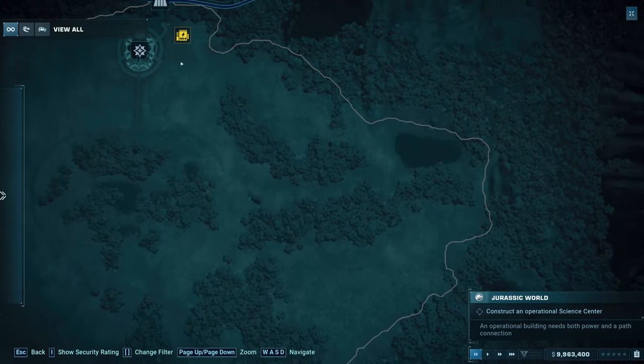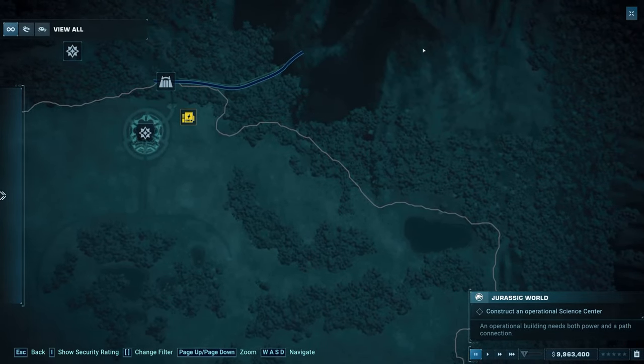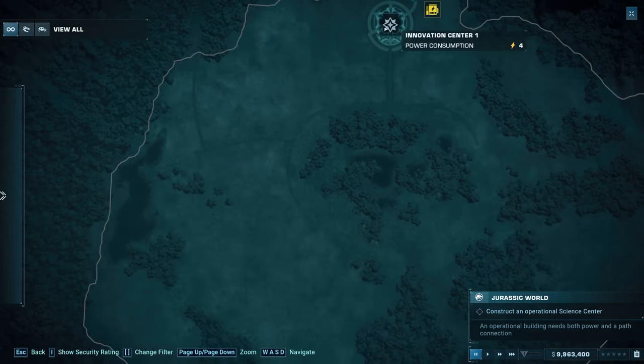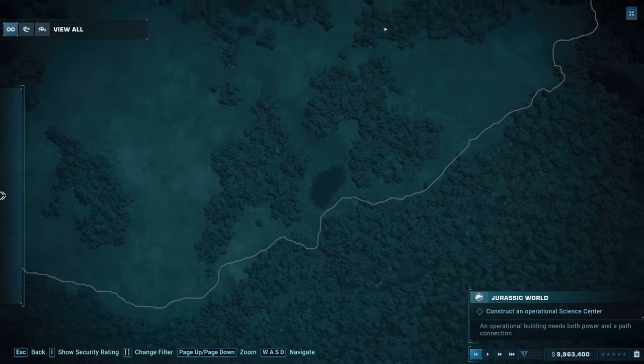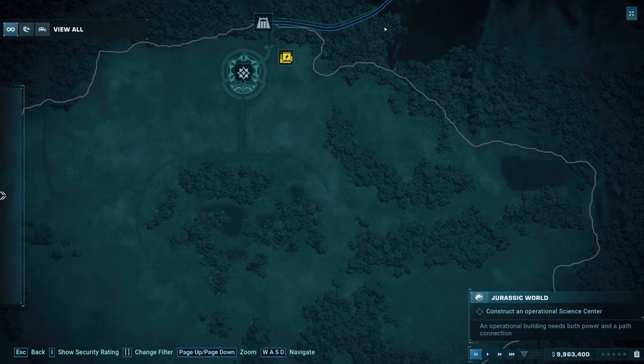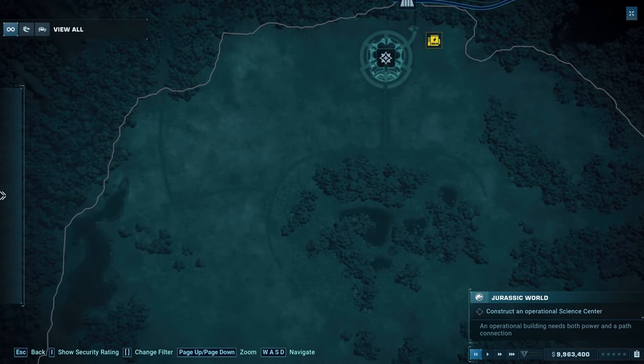From the start you can pause the game and get a feel for where you will want to place everything. You will have to think about amenities coverage and where to place the monorail station as well as a lagoon. Spacing your enclosures is a good idea as destructive storms will occur from time to time in this scenario.